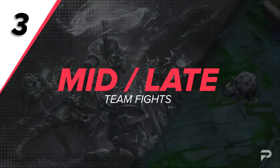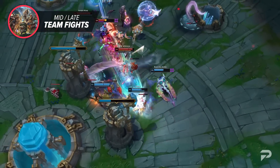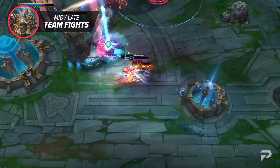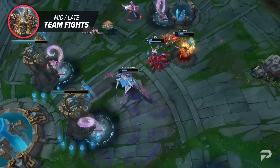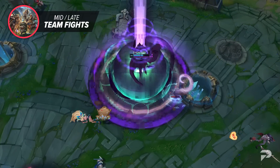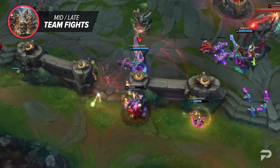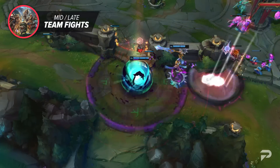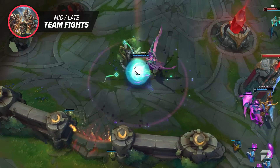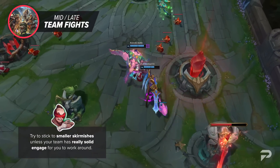For mid and late game plus team fighting: Viego and Belveth function very similarly in the sense that you really just need one takedown to give you your True Form to start popping off in a fight. Or you can circumvent that by fighting after taking down an epic monster, so you go right into the fight at full strength. The build we go with starts off glass cannon, so early on you need to be careful — you can absolutely shred any enemy you get a hold of, but you're super susceptible to being blown up in 5v5s, so try to stick to smaller skirmishes unless your team has really solid engage.